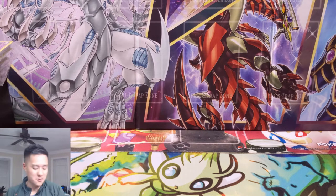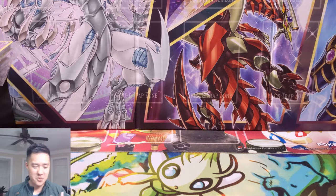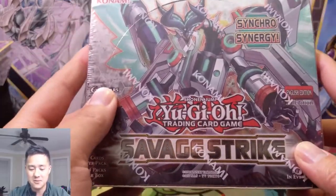Today we're doing a Yu-Gi-Oh video. We opened a box of Fists of the Gadgets a little bit ago and we didn't do very good — I felt very unsatisfied. So I decided let's do another opening. The gold tins came to mind, and I wanted to pull something really expensive, but we ended up with Savage Strike. This is probably the set we've opened the most as far as Yu-Gi-Oh goes.